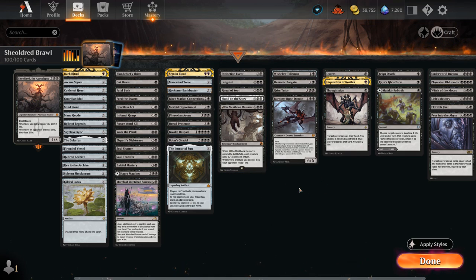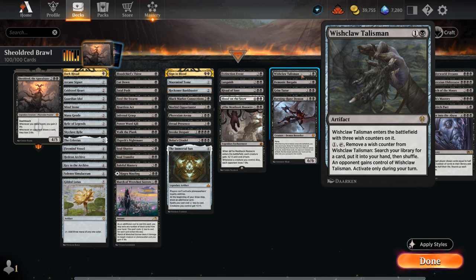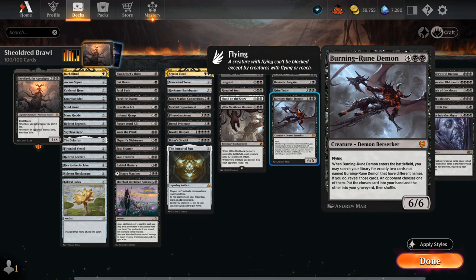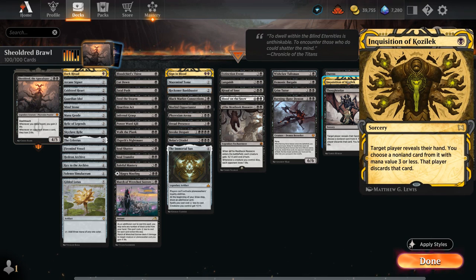We've got several tutor effects that let us search up any card in our deck, and that can help set up those two-card combos that win the game on the spot. We've got Wishclaw Talisman, which we can activate for one mana, although the opponent will gain control of it, so we typically only activate it if we're ready to win right away. There's Demonic Bargain, which will exile the top 13 cards of our library, so there is a bit of risk, but we have more than one win condition so usually it doesn't matter. There's Grim Tutor, which will cost us three life. And finally the Burning Rune Demon, a 6/6 flyer, that gives the opponent the choice of what card we get and which one we put into our graveyard. We also have a few hand disruption spells — could easily play more if we face a lot of control decks and blue decks with counterspells. The best ones are Duress, Inquisition of Kozilek, and Thoughtseize.